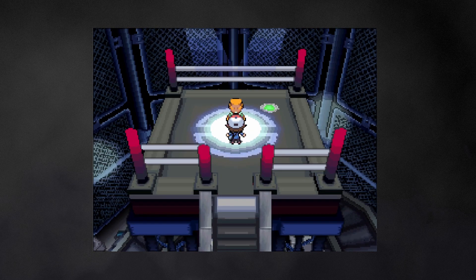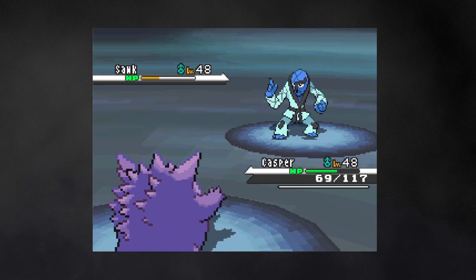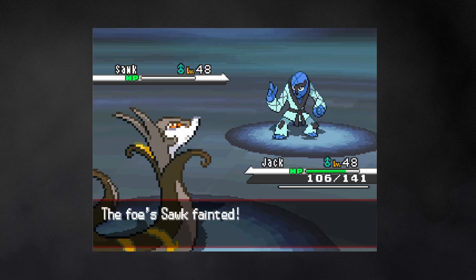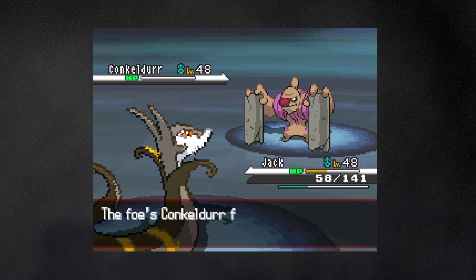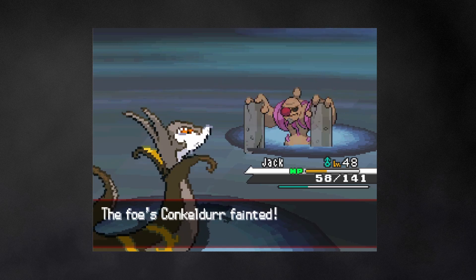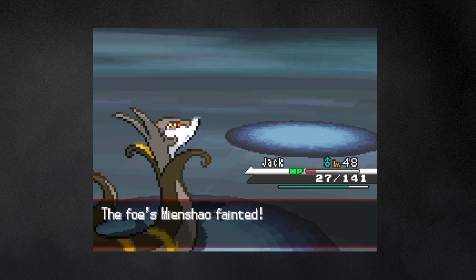Next up is Marshal with his fighting types. Morticia takes out Throh, Casper attempts Sawk — nevermind. Jack manages to take out Sawk, and faces off against Conkeldurr, and with a bit of luck manages to take it out. Then, in an impressive effort, he takes out Mienshao, and that's the second Elite Four member.